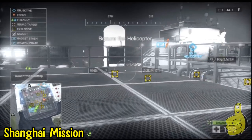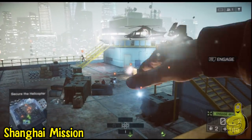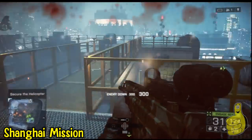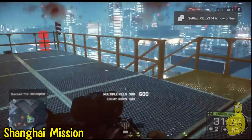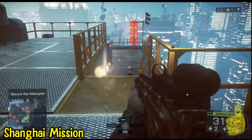I'd also recommend that before you go up there, you plant one or two claymores up here and then down there where those guys are — a few more claymores — and they'll make these next multi-kills a lot easier. But if you don't have the foresight for that, not a big deal, because I'll show you how to get them with just grenades.